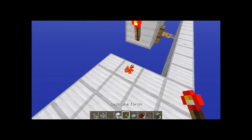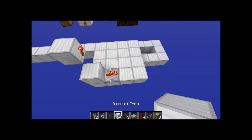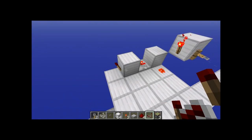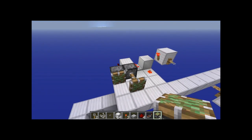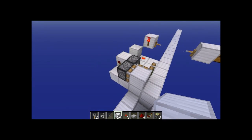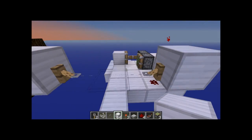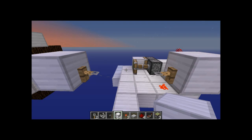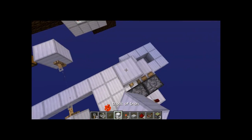Put redstone dust underneath that block, and beside that put a repeater at default ticks. Then out of that block put a torch, and two sticky pistons on the side of the block and the side of the torch. Put a block in front of the back sticky piston, and right there you have the main mechanic done.